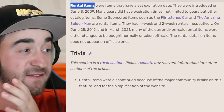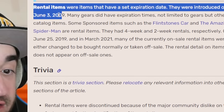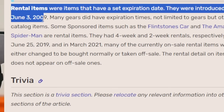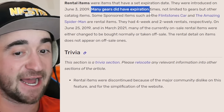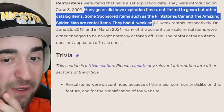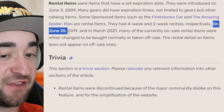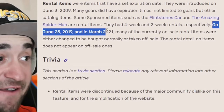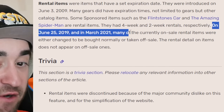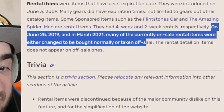Or should I say, this used to be completely real. Say hello to rental items. Rental items were items that had a set expiration date. They were introduced on June 3rd, 2009 — about 14 years ago. Many gears did have expiration times, not limited to gears but other catalog items as well. They had four-week and two-week rentals respectively. However, on June 25th, 2019 and March 2021, many of the currently on-sale rental items were either changed to be bought normally or taken off sale.